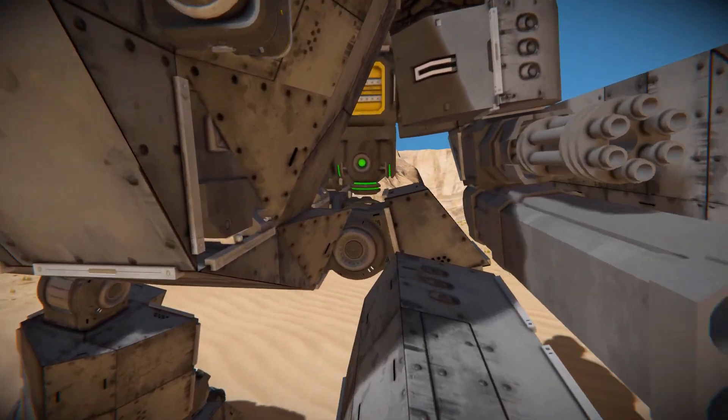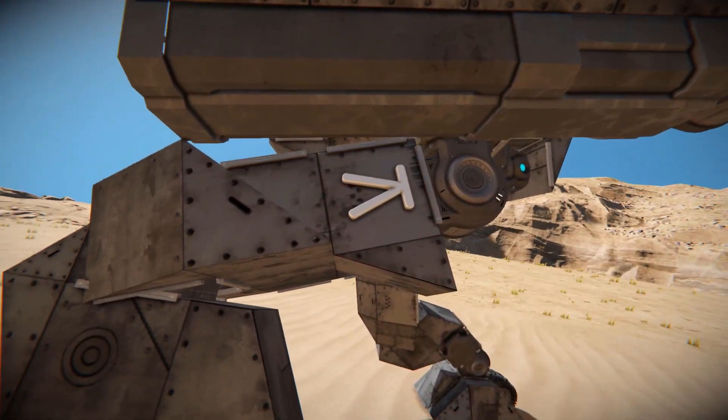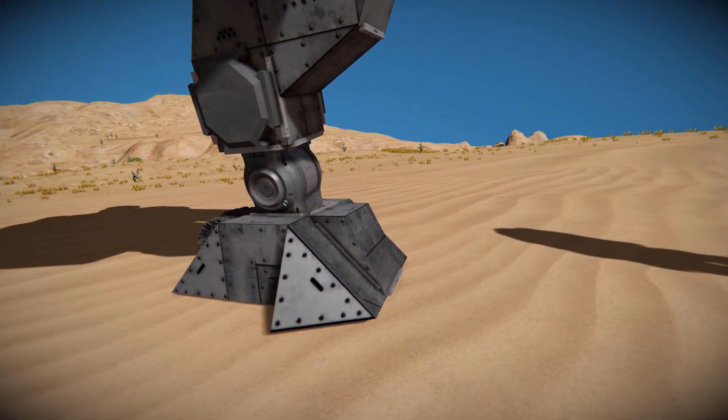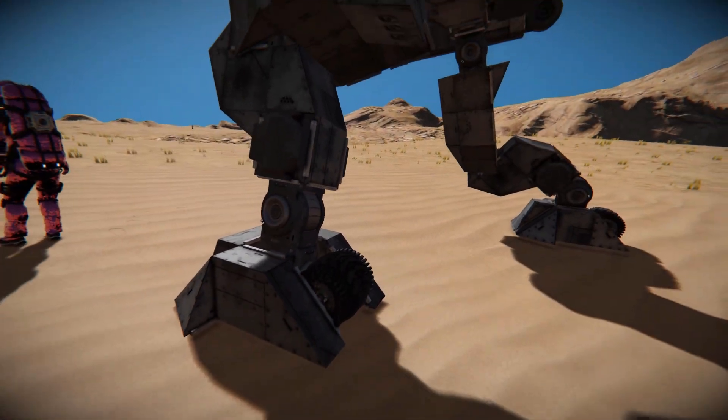As for our legs, slightly below that, we can see our hinge right there, which comes down onto another hinge that comes across onto some steel blocks. Then another hinge all the way down to the bottom. We've got one final hinge connecting up to our foot, which has a wheel right behind it, acting as a little heel.